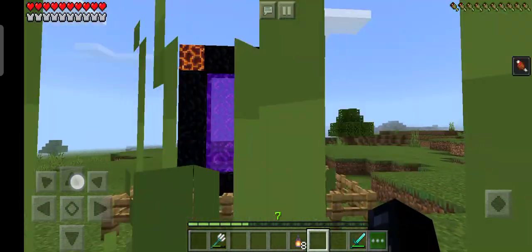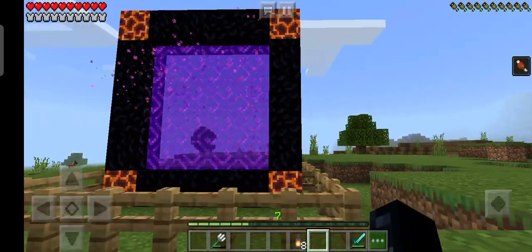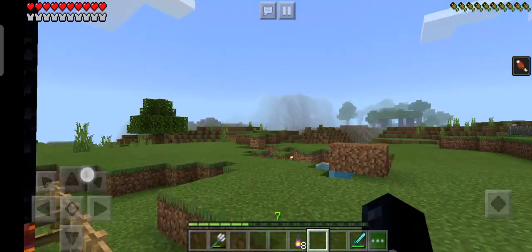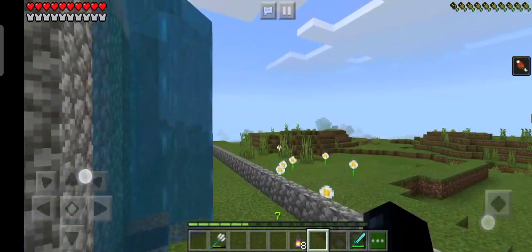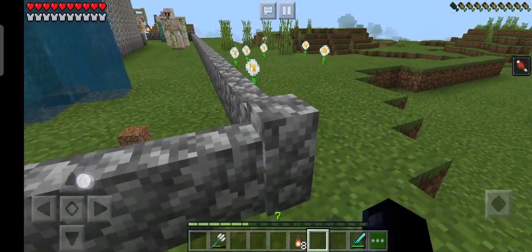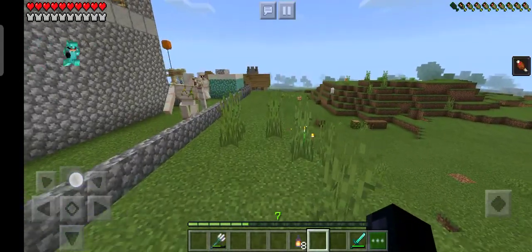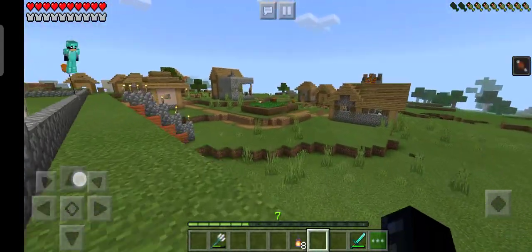So I am going to use a rotten flesh. Now you can see, if I am going to break it, there will be a zombie fight. When I broke it there will be a zombie fight. Now I am going to give you a good village tour.